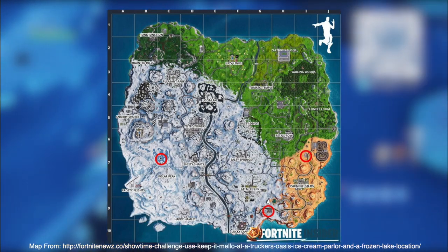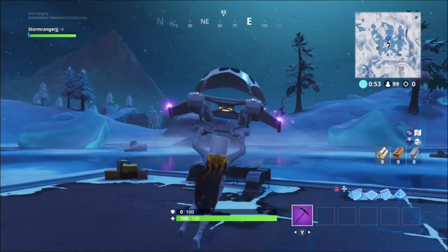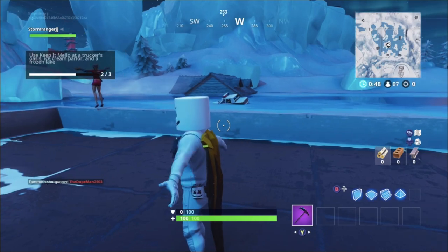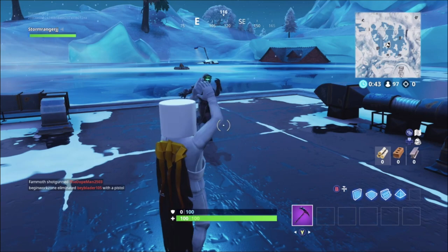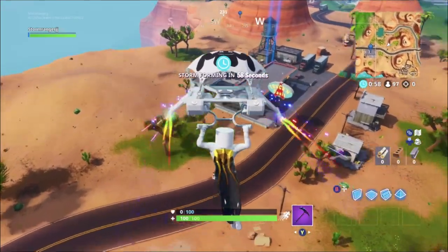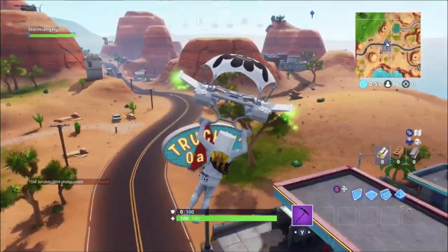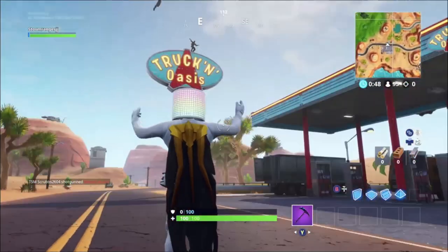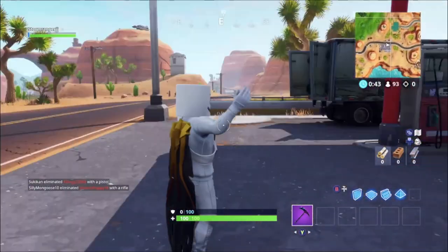On screen now you can see a map of the three different locations where you can use this emote, with credits to Fortnite News for creating this map. All you need to do is land at these three locations and use the Keep It Mellow emote at all three. You can also see me going and doing just this in the background footage. Once you've done that, just die in-game and you will unlock the Marshmallow pickaxe. Keep in mind you cannot leave the game or else the challenge will not be completed — you must actually die in-game.